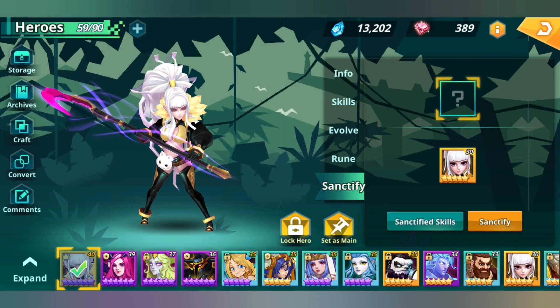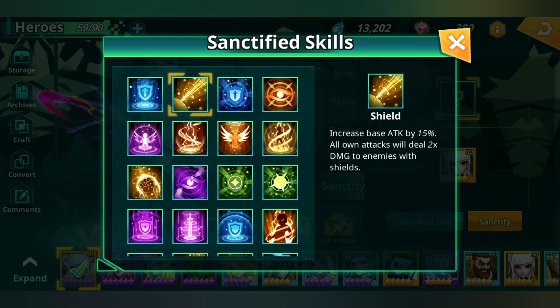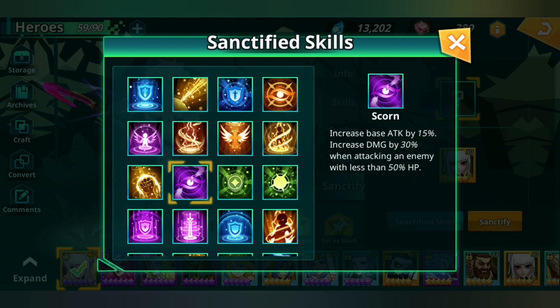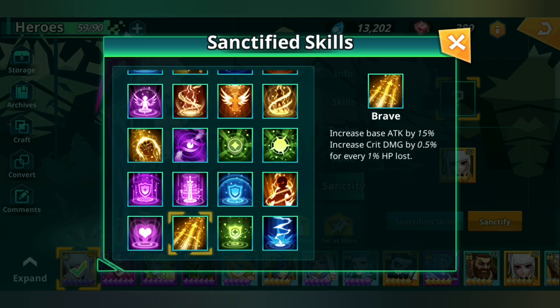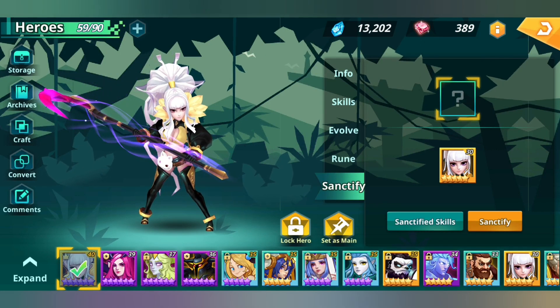For this character, probably going with an attack skill since she's going to be a farmer. The 2x damage to enemies with shield isn't ideal since I'm probably not using her for PvP long-term. The 'damage no longer reduced by 25%' option opens her up to more hell modes and makes her viable in more farming stages — pretty good. The 30% damage to low HP enemies isn't ideal since she needs to kill from the start. I'll go with 'fearless' — removing the faction damage penalty.